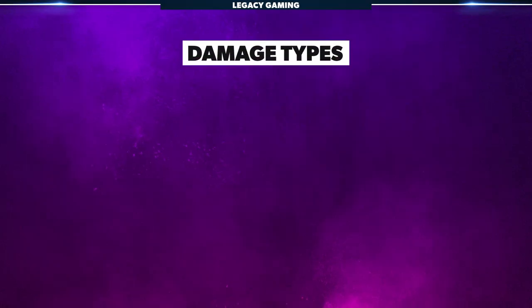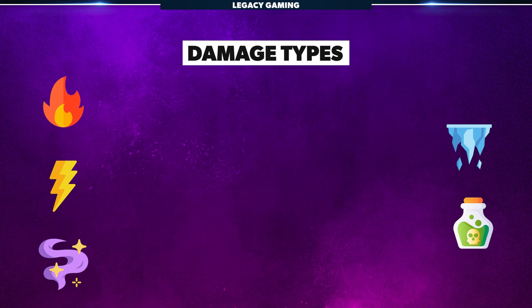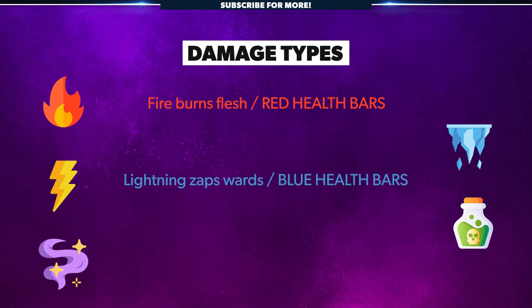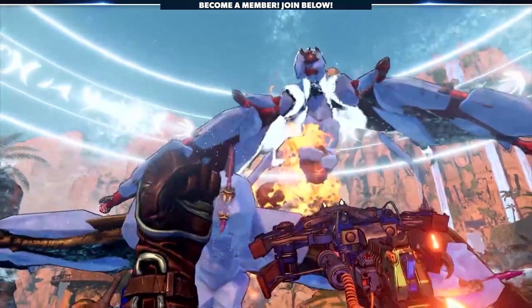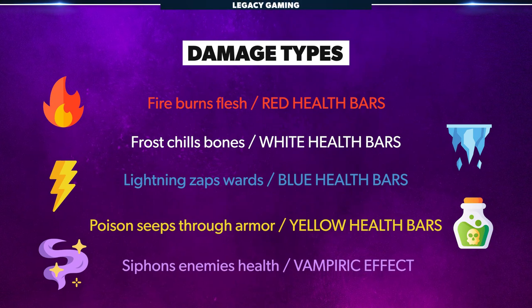Finally, let's talk about damage types — a staple in any high fantasy game, but doubly important in a game that features millions of weapon combinations and spells. There are five elemental damage types in Wonderlands: fire, frost, lightning, poison, and dark magic, and each type is designed to deal with a different type of enemy. Fire burns flesh (red health bars), lightning zaps wards (blue health bars), poison seeps through armor (yellow health bars), frost chills bones (white health bars) — and can eventually freeze enemies solid, making them take triple melee damage — and dark magic siphons enemy life, transferring it to you. All five elemental damage types also deal some sort of damage over time effect, also known as DOTs.